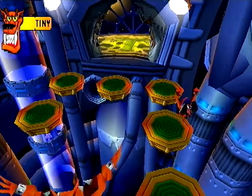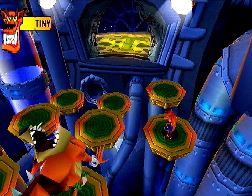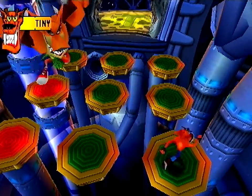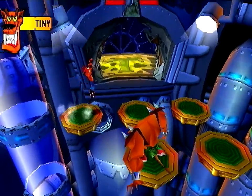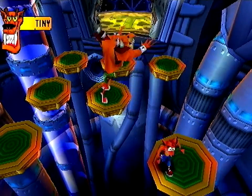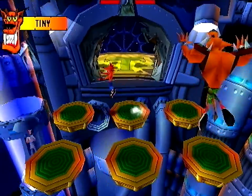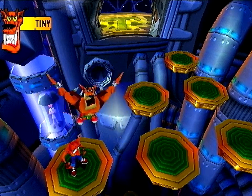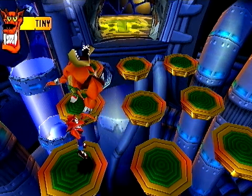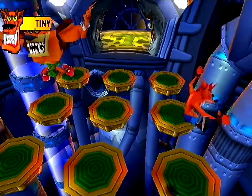You only take one hit to kill you in Crash Bandicoot most of the time because you don't have Aku Akus. It's just kind of funny - game design in something like Mega Man where you can get hit a ton versus games like this or Mario where it's more of a skill to not get hit at all. So only two platforms remain, and if I can get him down again there'll only be one - you have to get to it really quick. It's actually kind of luck-based because if it's right next to you it's no problem, but if it's across the other side you might not have enough time.